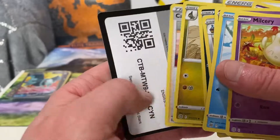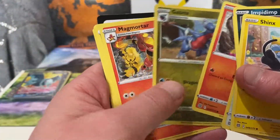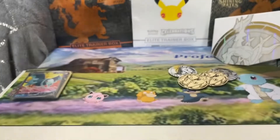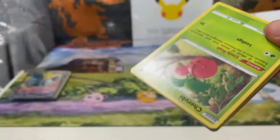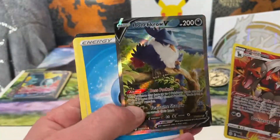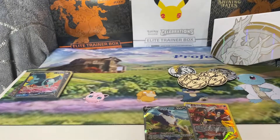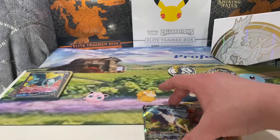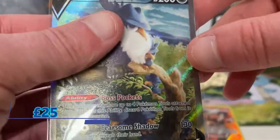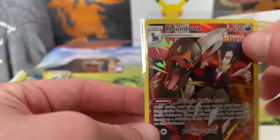Even a trainer gallery card would be nice from anything that wasn't a booster box. I don't think you've had a holo in these. You've got something here — one is a Houndoom, and the Honchkrow V Full Art. That's an Alternate Art, sorry — really nice pull here.